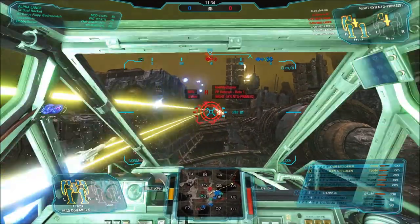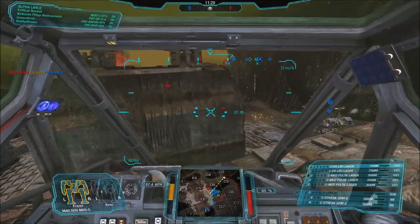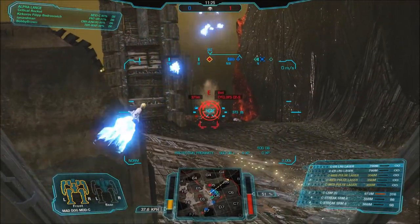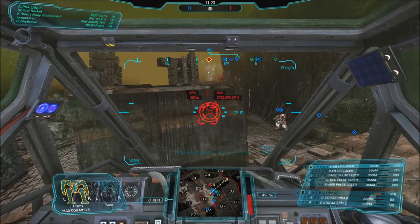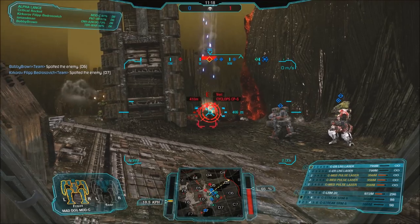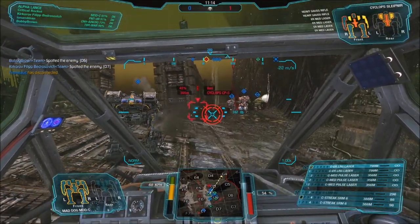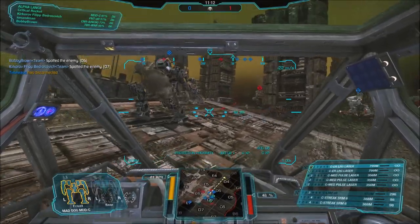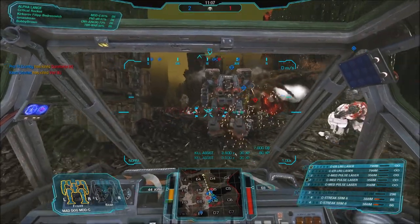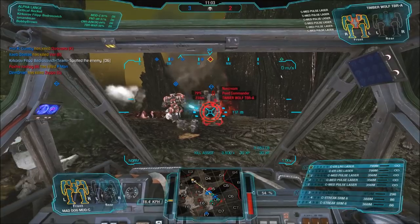There's very little you can ever say that's really bad about the Vulture. It does have lower armour, but its speed is pretty good and the amount of firepower it brings is phenomenal for nearly every occasion, regardless of what configuration you're running it in. Stock, it's very good, and customised, it's even more brutal. You can really go to town with a lot of the clan stuff, and if you haven't bought a Mad Dog Bravo — or a Mad Dog at all — you should definitely pick one up.